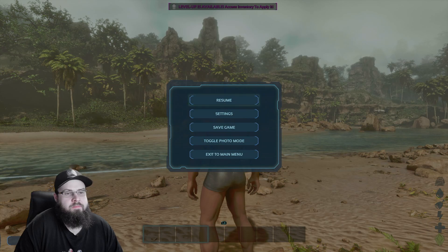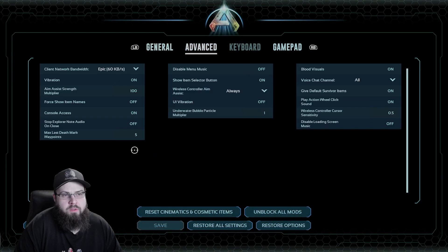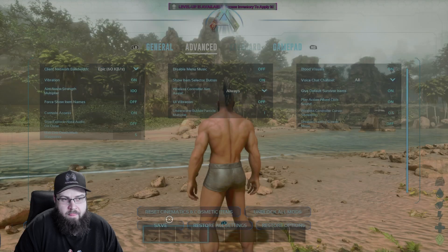What you want to do is pause, go to Settings, go over to Advanced Settings, and then go over to Console Access. Turn that on, make sure you save.